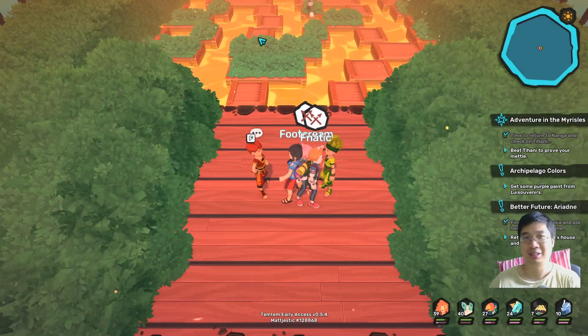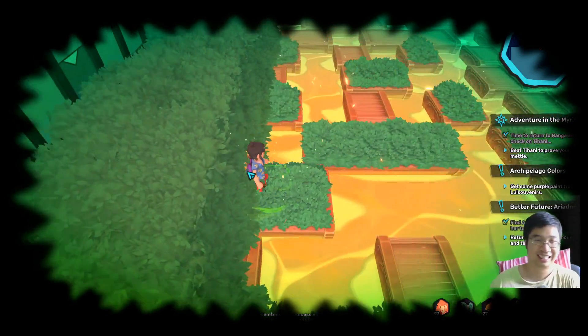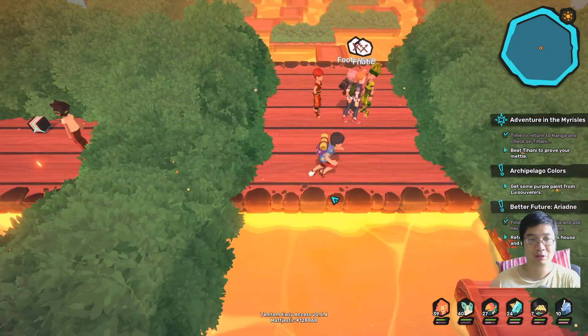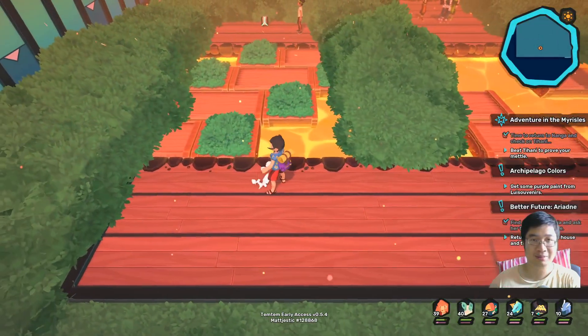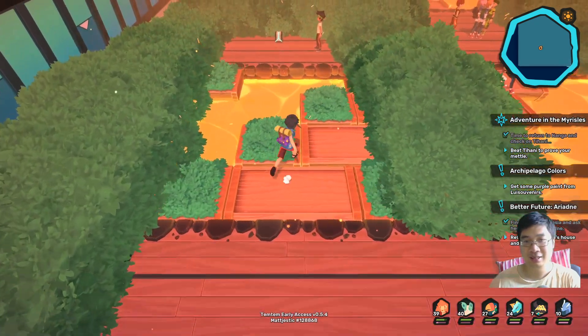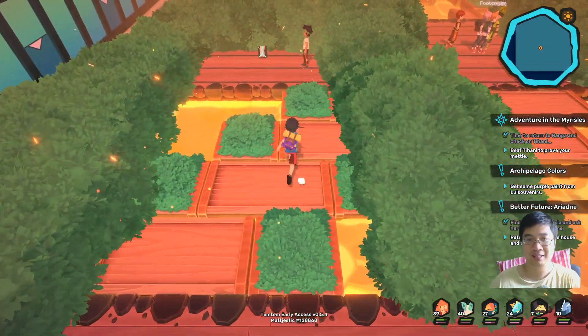Later we might catch some good ones. Look at him go — the moment you touch the grass, you're gone! I want to touch the grass so we can push through. I want to fight this guy, that's why I want to go back. I noticed there are items there; I want to loot them. The best idea is to nurture any of the big ones to fight through the enemy.